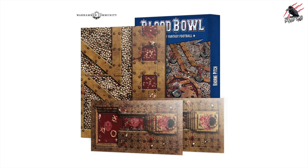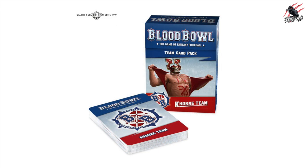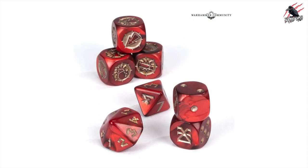On top of that, still with Blood Bowl, you've got the Korn Pitch so you can make your own home ground — available with the dugouts as well. You're also going to get the Korn Team Card Pack so you don't have to keep flicking through the book. And of course there are Korn team dice too. So everything you need for your Korn team is going to be available to pre-order from next weekend.